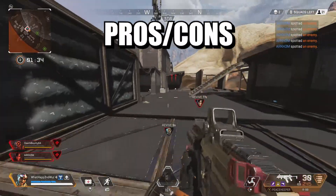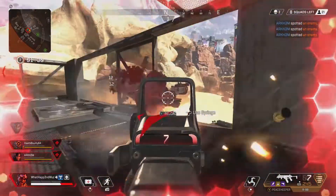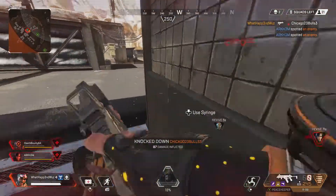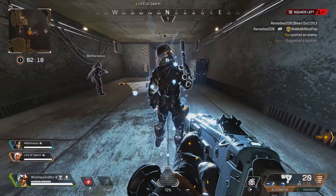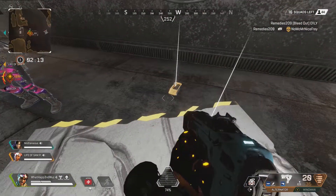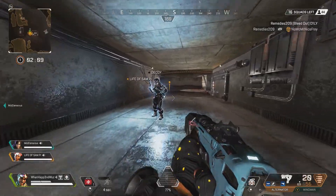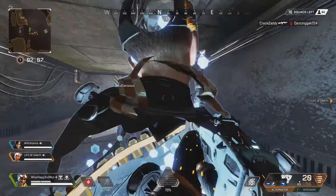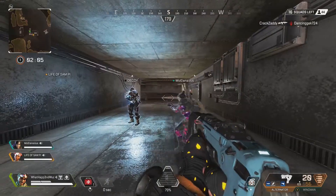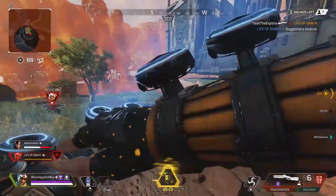Now we're going to move on to the pros and cons of the character. Honestly, I play with this character a lot and I haven't really found too many cons. His tactical ability loads fast compared to other characters, and that is great if you find yourself alone. You can easily fight multiple people by sending out a decoy, distracting somebody, hitting them with the Peacekeeper, throwing a star — multiple scenarios you can lay out if you're a skilled, creative player.